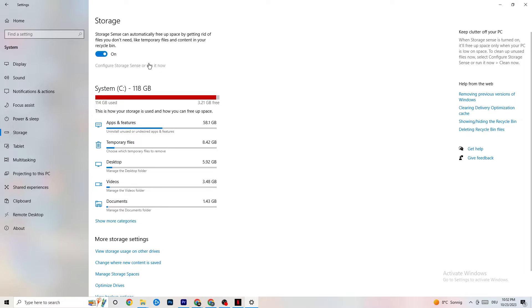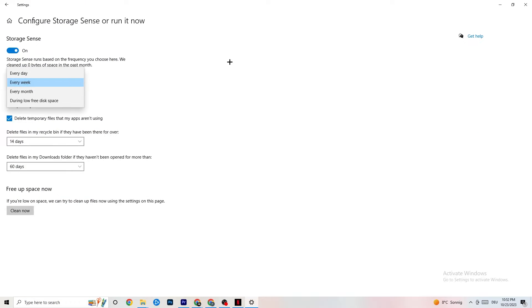Go to Storage, hit the blue-linked text that says 'Configure Storage Sense', then run it now. Copy these settings: run Storage Sense every week, delete temporary files that apps aren't using after 14 days, and recycle bin files after 60 days. Clicking 'Clean now' will delete every temporary file your apps aren't using, freeing up storage space.